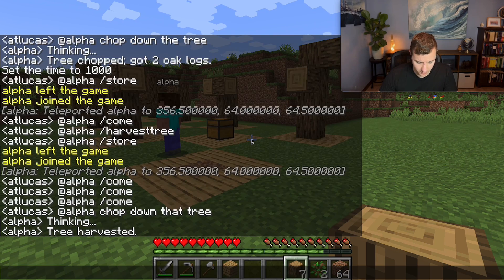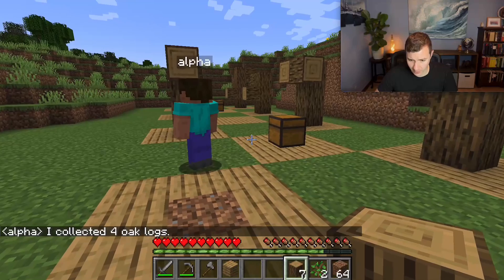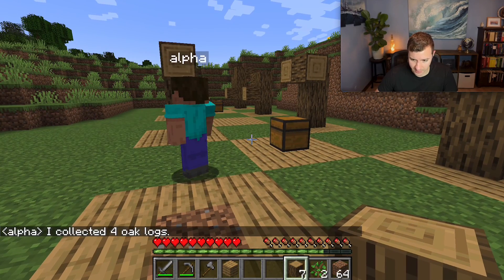There you go, it's collected all the dropped wood and it responded 'tree harvested.' I'm going to ask it how much wood it collected: @alpha how much wood did you collect? Thinking... I collected four oak logs — which is correct.